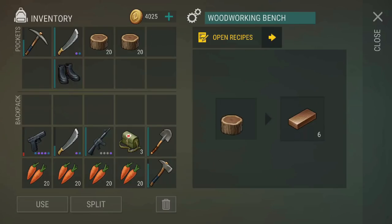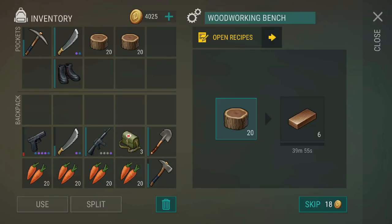Once you get home, you can start the very long process of refining your ash logs into planks. It takes 40 minutes to turn five ash logs into one plank. So since you can only place 20 at a time, you need to refill your workbench every 2 hours and 40 minutes.